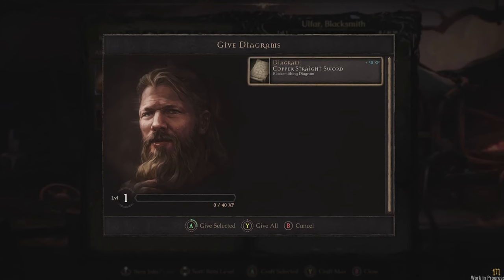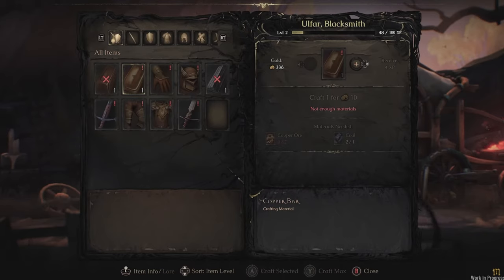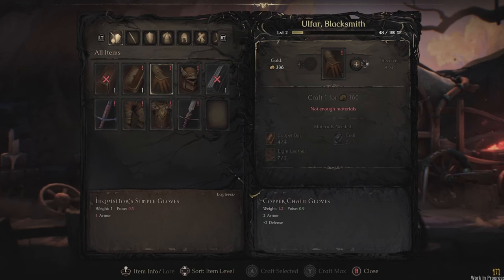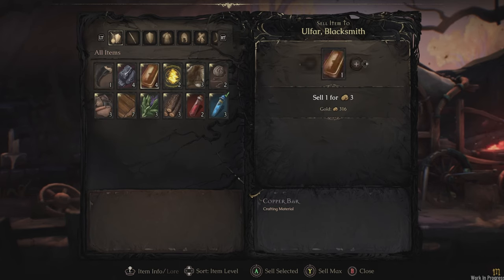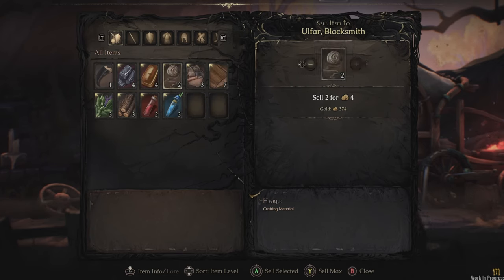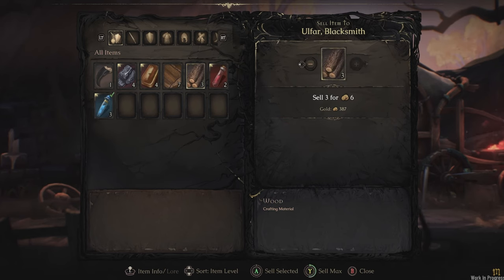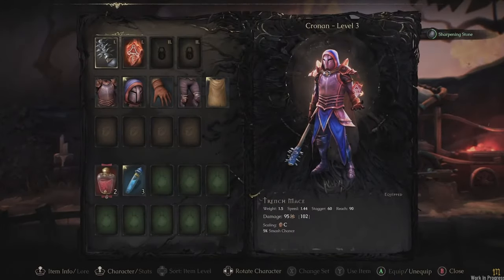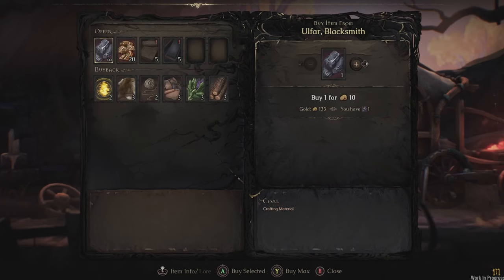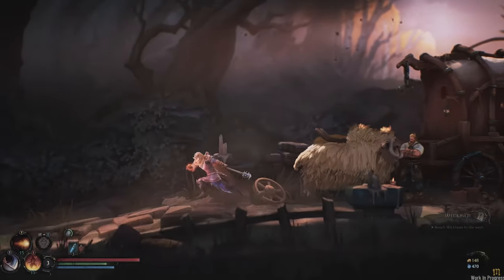Another important system is crafting. You'll have your own caravan with around seven NPCs unlocked throughout the game, such as a blacksmith and a jeweler. There are over 350 craftable items and over 110 consumables you can put on your bar and use in or out of combat. You'll gather materials like copper and wood across the world and combine them to craft new items or powerful enchantments.